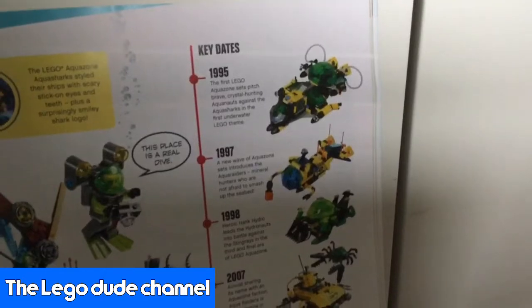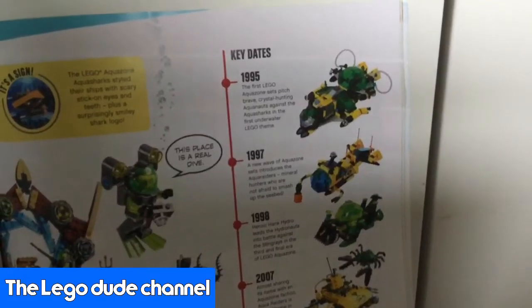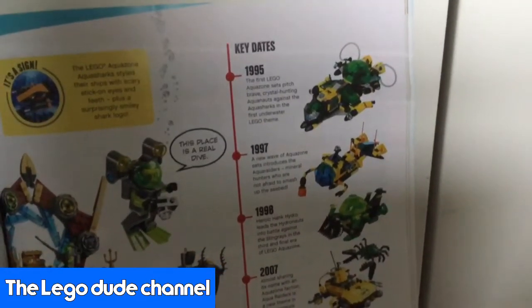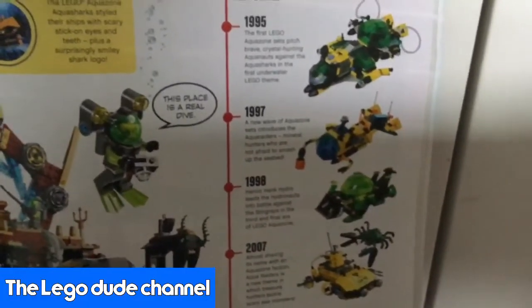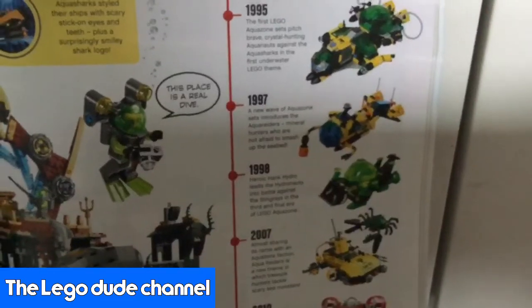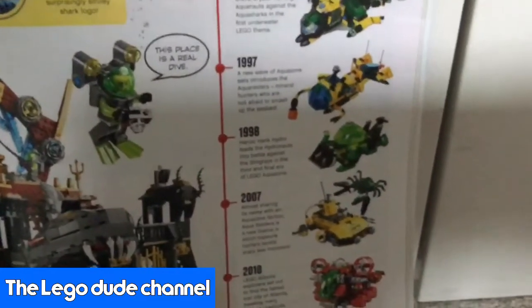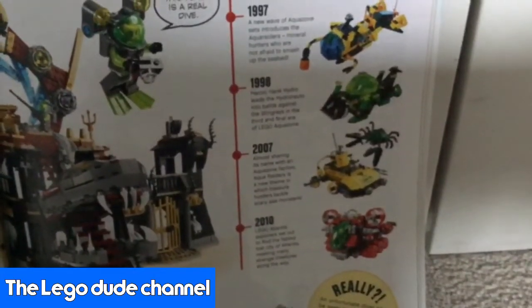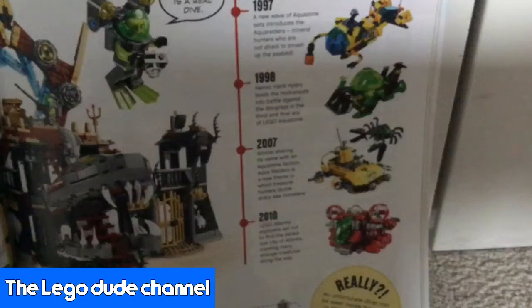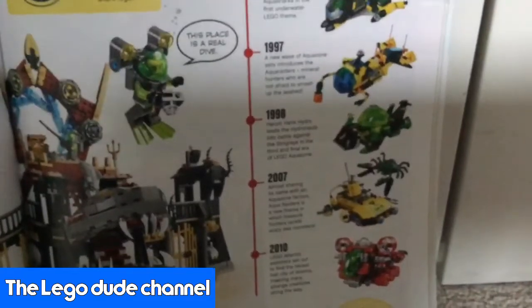1995: the first Lego Aquazone set pitched grey crystal-hunting Aquanauts against the Aquasharks in the first underwater Lego theme. Straight to 1997, two years later: a new wave of Aquazone sets introduced the Aquaraiders, mineral hunters who are not afraid to smash up the seabed. Then to 1998, one year later: hero Hank Hydro leads the Hydronauts into battle against the Stingrays in the third and final Lego Aquazone.